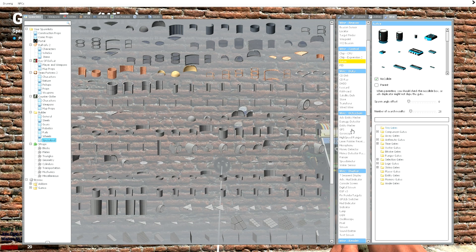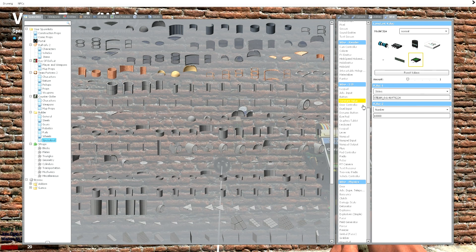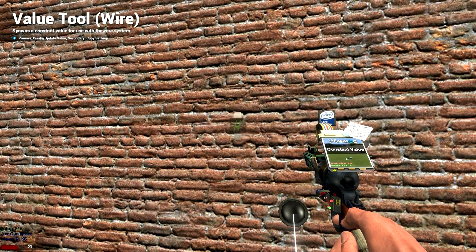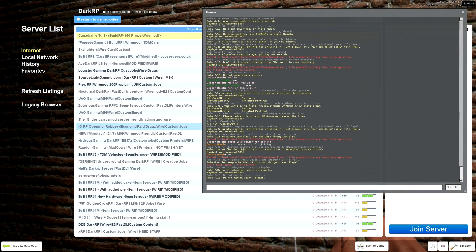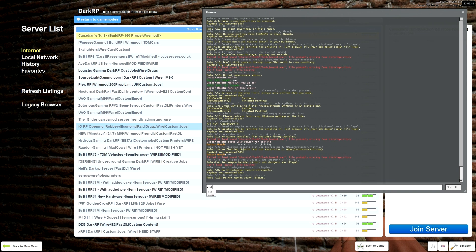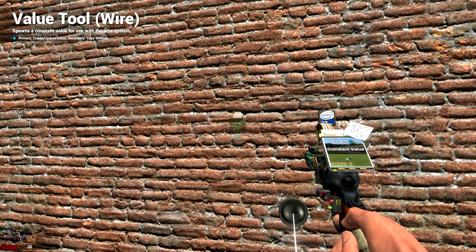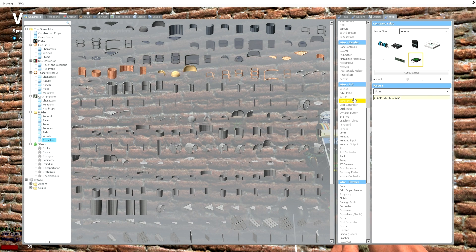You're also going to need a constant value, and you only need one value for this — it's going to need to be a string, and this is where you put your steam ID. Before you place it down, you need to figure out your steam ID. Type 'status' in the console and you'll see your steam ID come up. Highlight it — it won't show that you're highlighting it but you are — then hold Ctrl+C to copy, go back into your menu, and Ctrl+V to paste it. Make sure you don't have any spaces before or after the number — just the number with 'steam' and the underscore in front, no spaces.